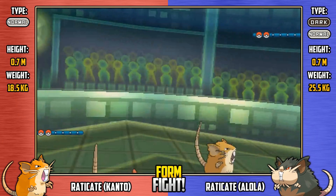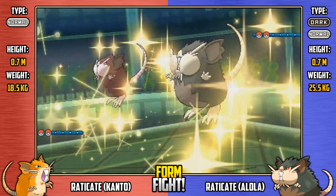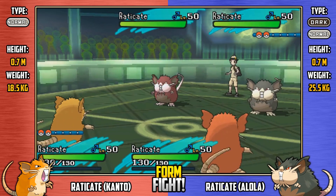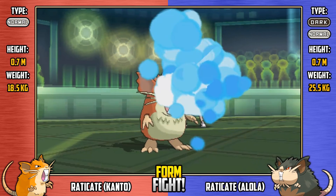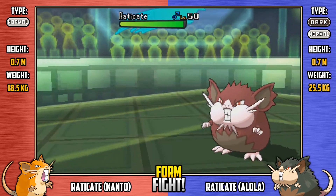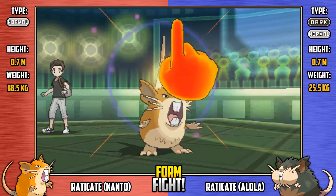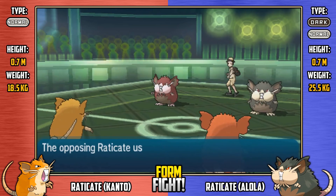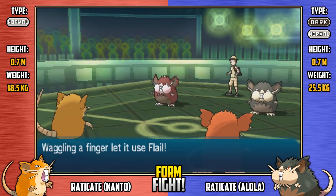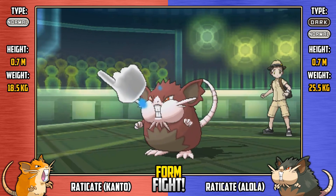Here we go, Raticate versus Raticate — Kantonian versus Alolan. The often overlooked normal type first route Pokemon from generation one. I'm interested to see what they bring to the table. It would be nice to see Raticate given a time to shine, and of course it goes for Tackle. Such a typical Rattata kind of move. And we see regular Kanto goes for Shadow Punch — that's not going to hit at all because all of the Pokemon on the field are immune to ghost type attacks. We see Flail. Full HP Flail is not really the kind of Flail you want to do. Flail is more of an end of battle situation.